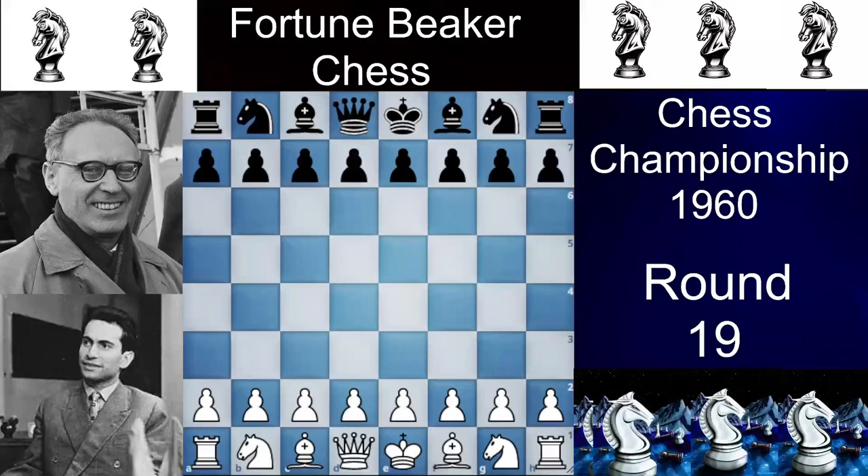Hello, you are watching Fortune Beaker Chess. Today I brought you a game that made the Magician of Riga, Mikhail Tal, the 8th World Champion. It is match number 19, a World Championship match between Mikhail Tal and Mikhail Botvinnik. Let's dive straight into the game. Mikhail Tal has the white pieces and Mikhail Botvinnik has the black pieces.